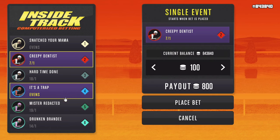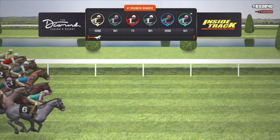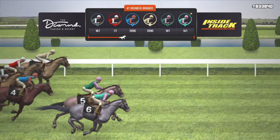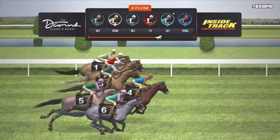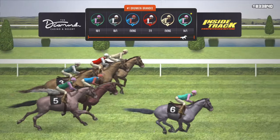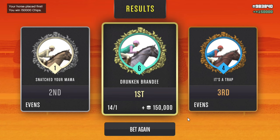Moving on to the next race: Creepy Dentist at 7-1 in second position and Drunken at 14-1 in sixth position are both standing out. Both look great in correspondence to all the other horses. Ultimately, I'm placing my bet on the sixth horse at 14-1. The race is not looking so great at first, but races change at split moments. My horse begins to perform and we are in first. Later in the race, at this pace, it looks like we're definitely going to bring this one home — and we won! This has to be the biggest win I've encountered in this video at 150,000 chips. Our grand total is now 983,840 chips!